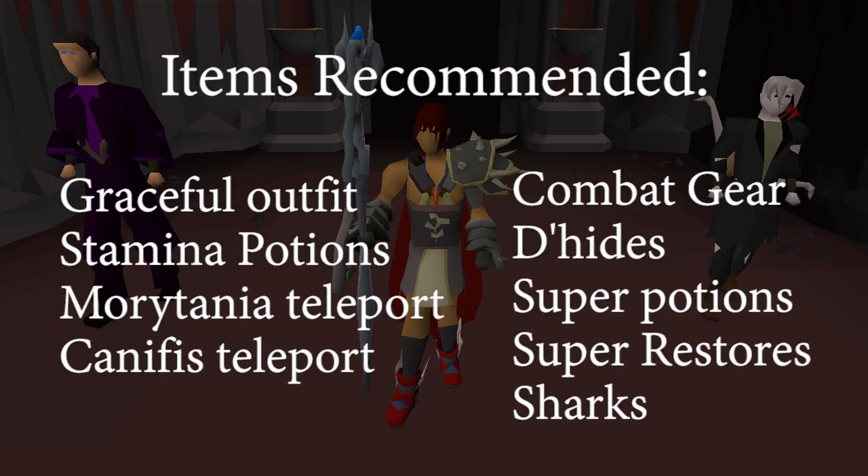It is recommended to have full graceful outfit, stamina potions, Morytania teleport, Canifis teleport, combat gear, sharks, super restores, super potions, and Drakes or Cerberus.